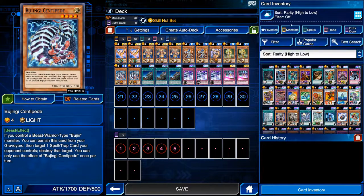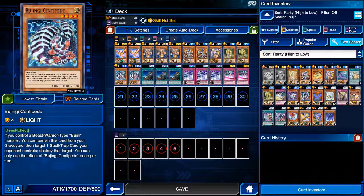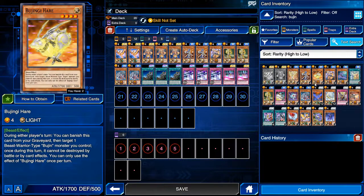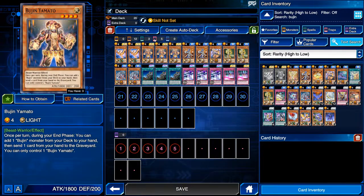If you don't know what the Hair does — during either player's turn, you can banish this card from your graveyard rather than have one Beast-Warrior type Bujin monster you control be destroyed once during this turn by battle or by card effect. You can only use the effect of Bujinji Hair once per turn. I prefer to run the Centipedes and the Quillen — I think they're a little bit better since they do something as opposed to just stalling out for another turn.